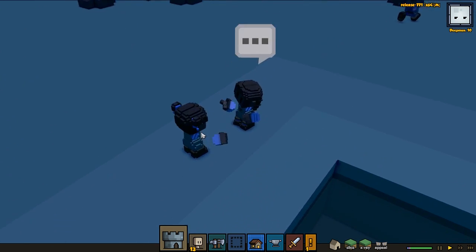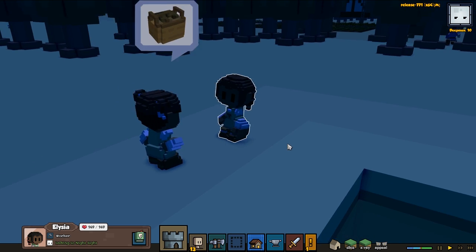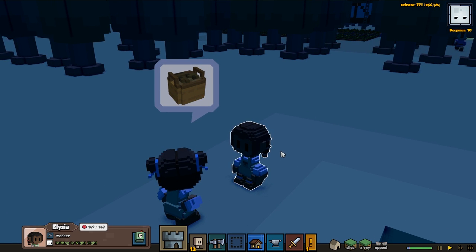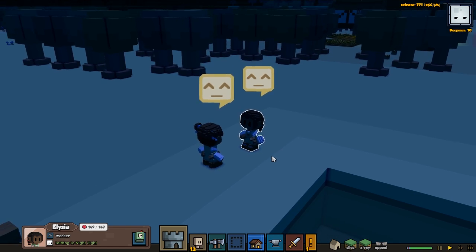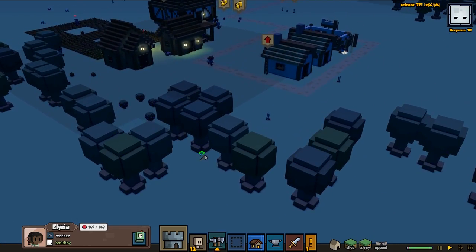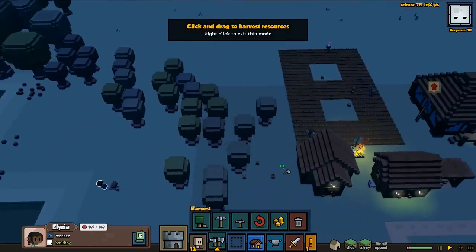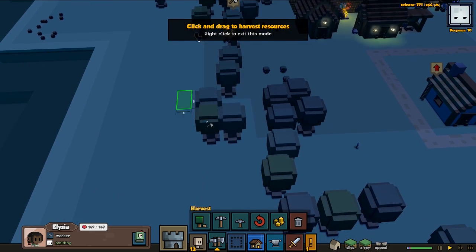Let's take a look around a bit. Night Sight and Alicia are talking about some rotten stuff — I hate that. Let's chop down a few trees, I think we will need some new wood pretty soon.